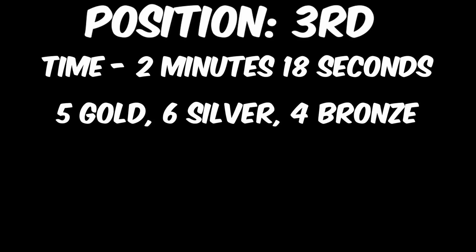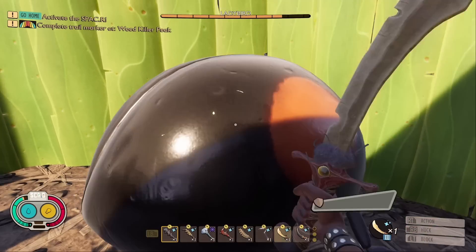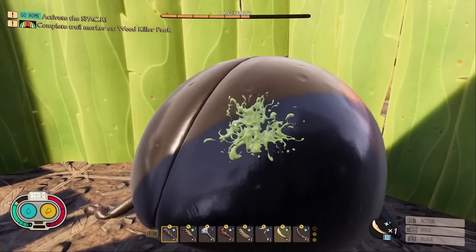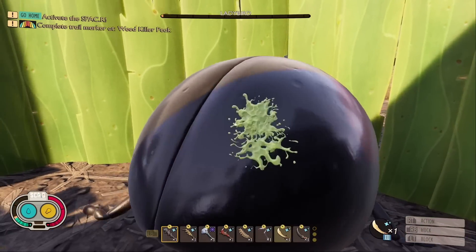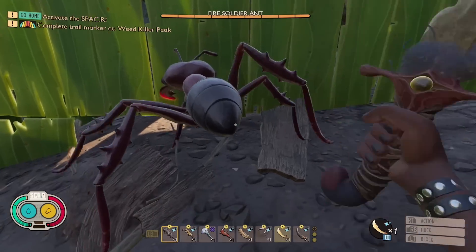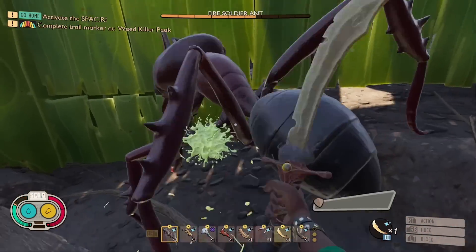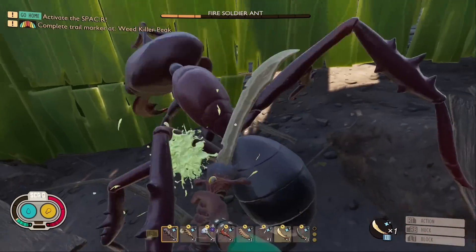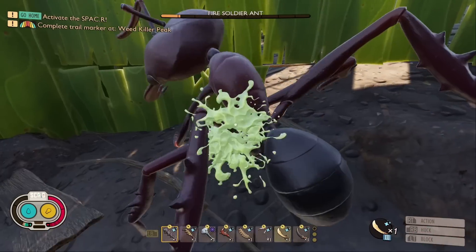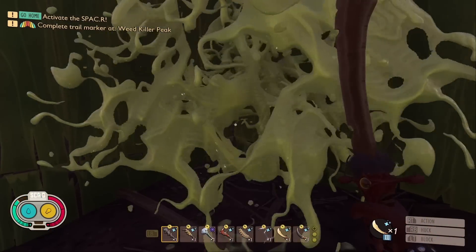In 3rd place, with a time of 2 minutes and 18 seconds, it's the Toenail Scimitar. This yet again makes it in as both the best one-handed weapon and the best slashing weapon on the list. It was able to get 5 golds, 6 silvers, and 4 bronzes, which is an unbelievable medal tally, although quite a lot of these came against enemies with really low health where speed was essential. Overall, I do recommend this weapon, particularly for people who'd like to use one-handed weapons.